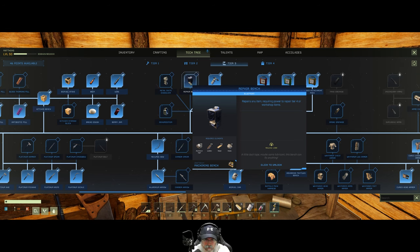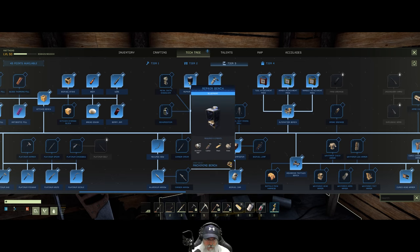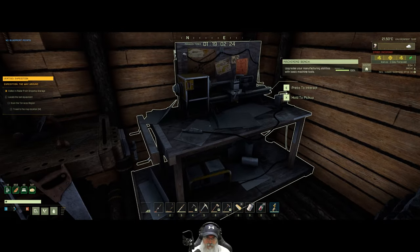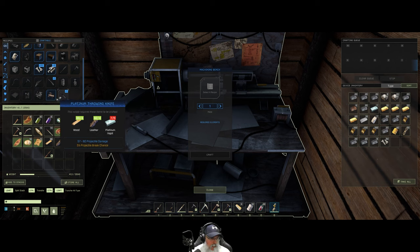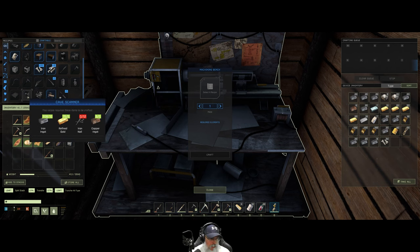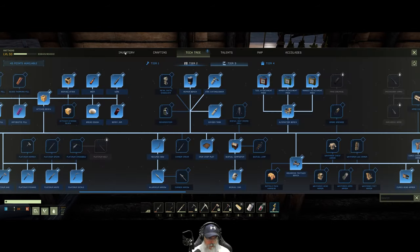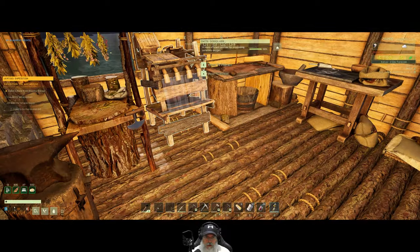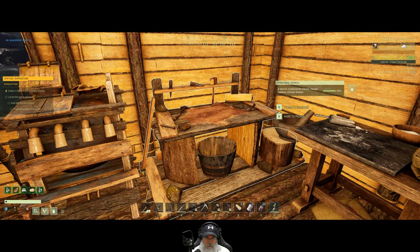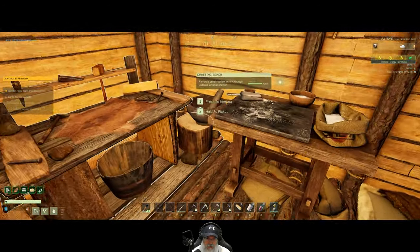It'd be super cheap to make a repair bench — let's just do that. Let's make a repair bench; then I don't have to make a titanium knife. Even better. We just need to put 12 stone in there. Also need to put a torch down here, and it is my last torch, so I want to make another one — just make sure we always have a backup torch.